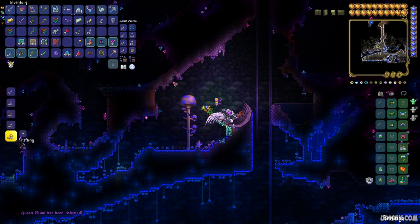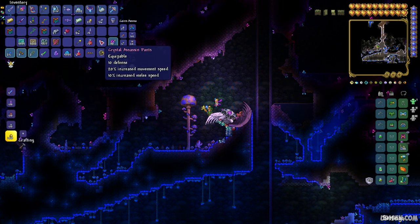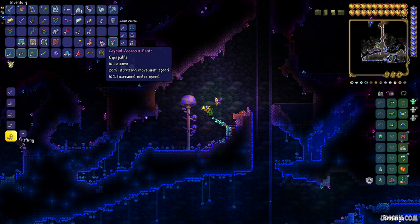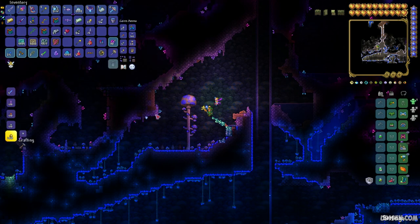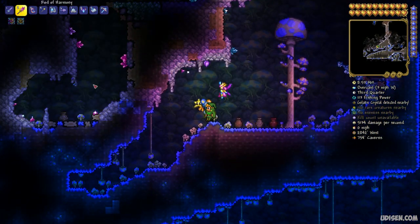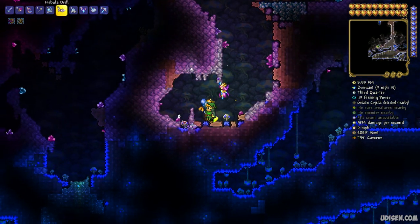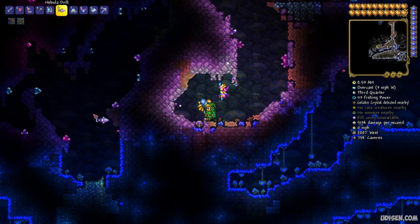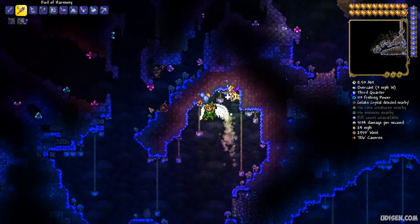Queen Slime has more valuable loot. Every time you kill her, you receive one or two pieces of the Crystal Assassin armor. In this situation I received pants. To obtain the full armor set, you must kill Queen Slime several times. I also see two more Gelatin Crystals nearby — no wait, those are Crystal Shards.